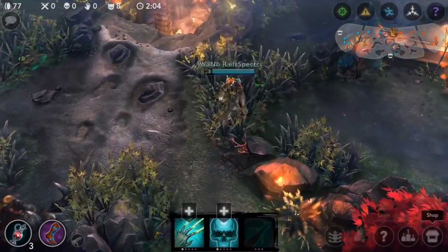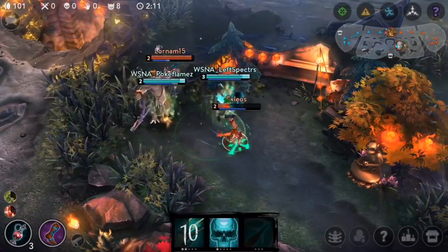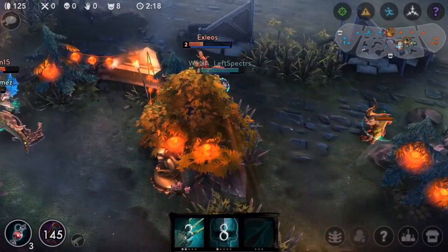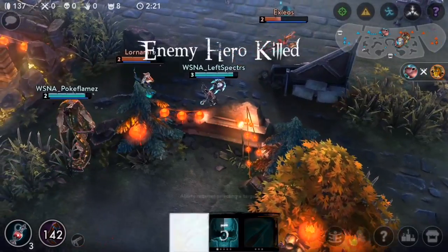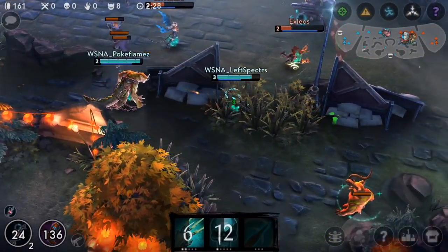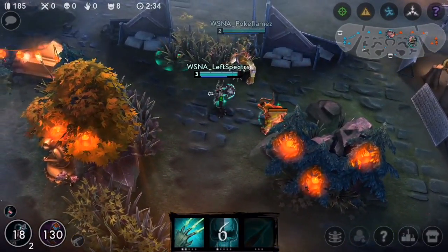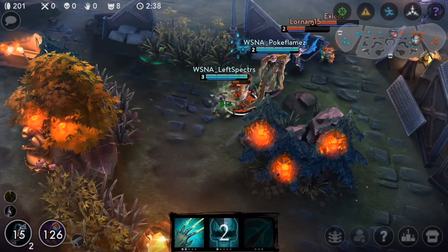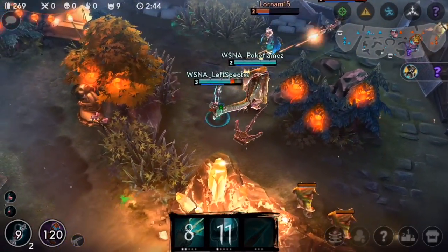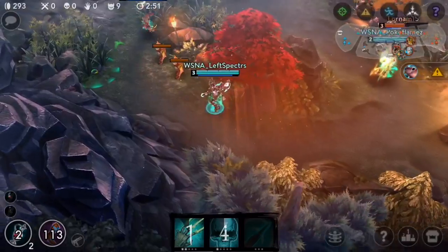When you get Aftershock, it's even more burst. It's also an on-hit basic attack effect, so when you use it it's also going to proc on Dead Man's Rush. Your Dead Man's Rush is going to start proccing two different burst on-hit basic attacks - Aftershock and Tension Bow. Plus Aftershock is a tank breaker; it does percent damage based on percent health. So when you're getting those Aftershock procs it's going to be really good in conjunction with the Tension Bow you already had.